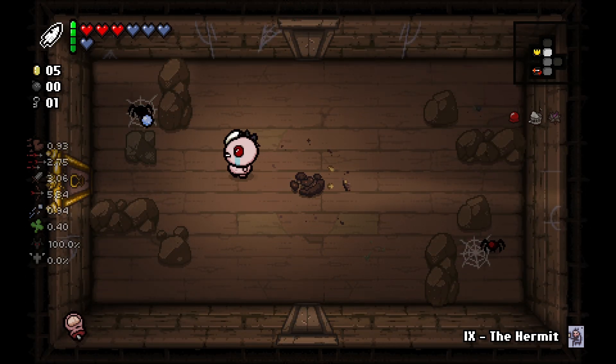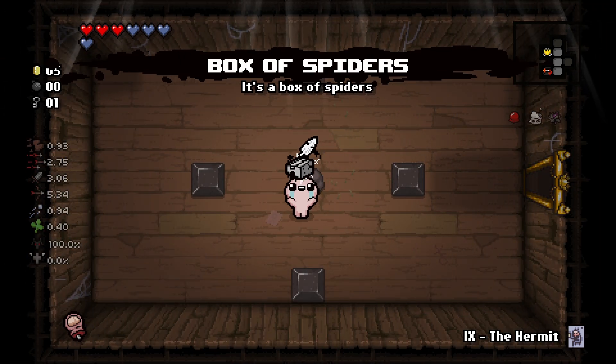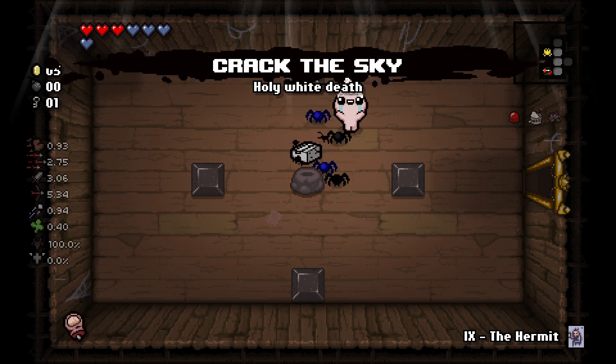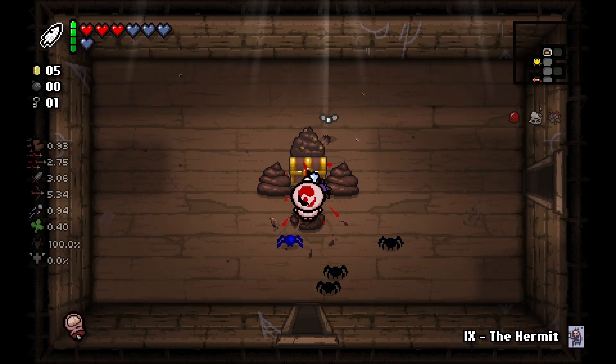Not going to use it on spiders. There's a tinted rock up there but we have no bombs. We use a key to get the item room — it's a Box of Spiders. I guess you use that and it literally gives us spiders. I'm going to keep Crack the Sky though. I want to bomb this but I don't have any bombs, so maybe find the shop and buy one.